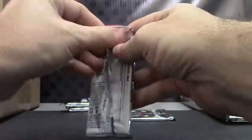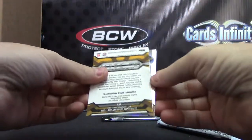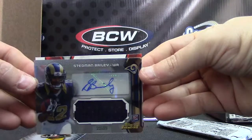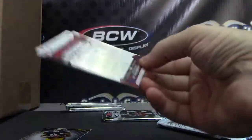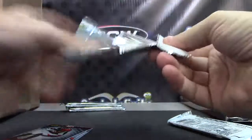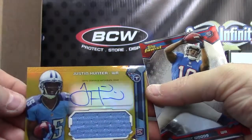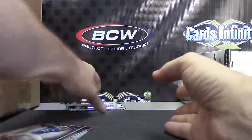Alright, here we go Greg — hit number one. It's a Ram, it's a rookie of Marcus Wheaton, Stedman Bailey. Stedman Bailey jersey autograph. Gold version, number two — 15, Justin Hunter, 15 of 50 gold jersey, Robert Woods.